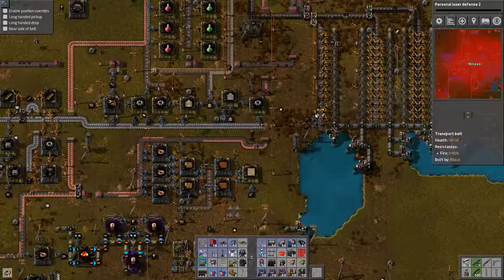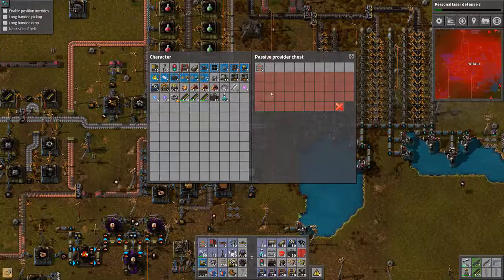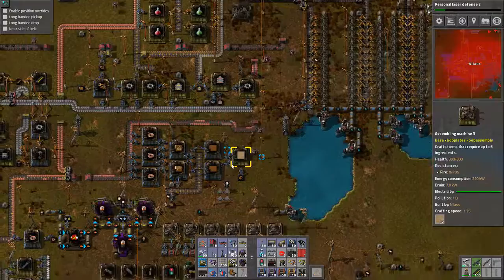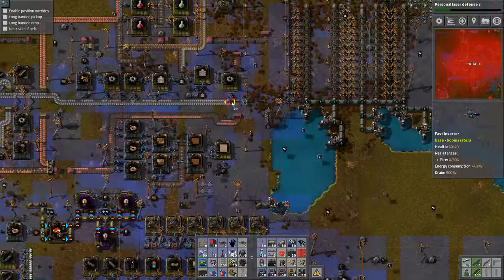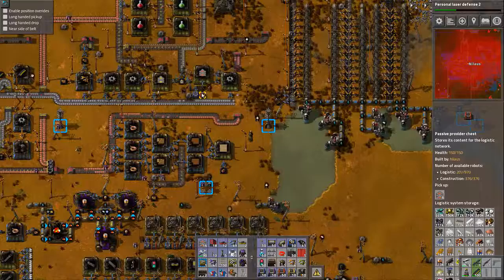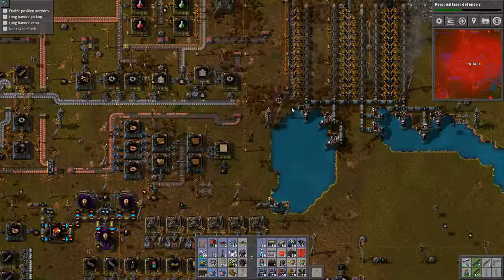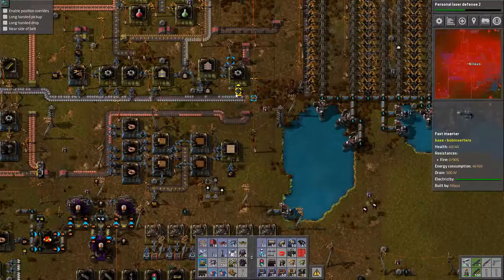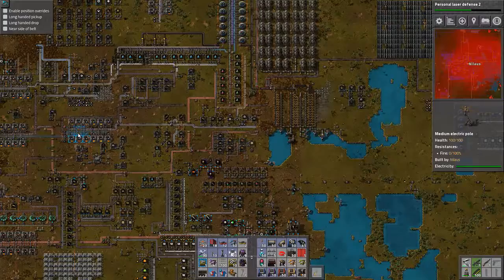Personal laser defense 2 — let's get that as well. Copper is dwindling as well. There we go. Because you're needing five of those, it's also a matter of just shoving them in fast enough. This one is being emptied quite fast. So there's been such a pull here that I can start seeing the impact further down the line.